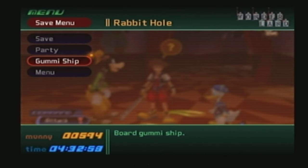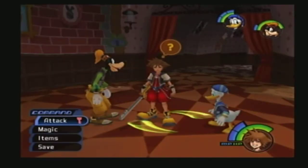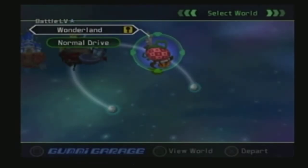Hey everyone, welcome back to Illiterate Gaming's playthrough of Kingdom Hearts - KH. So we found the gummi ship thing, it was just at the save point. Apparently we saved you the trouble of waiting - see what I did there? Saved.